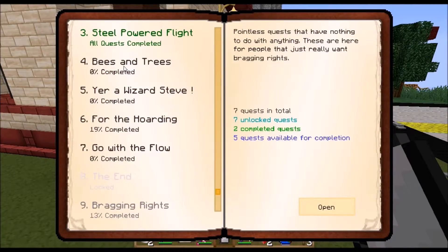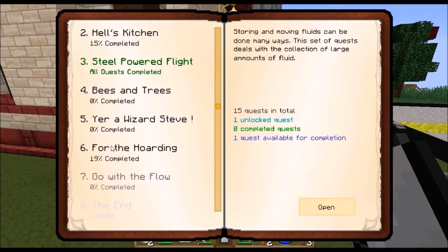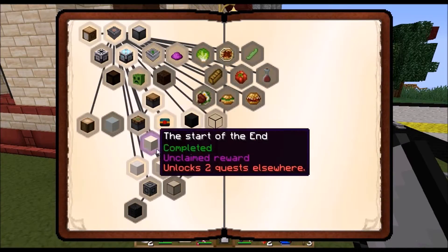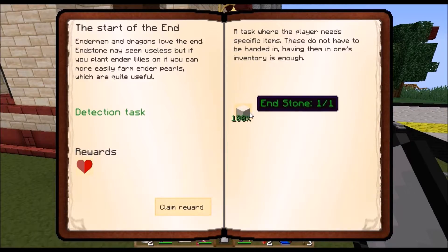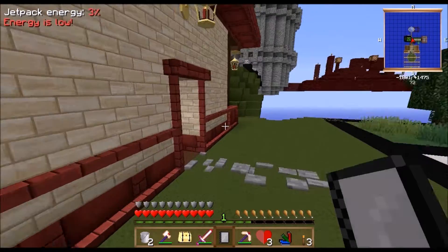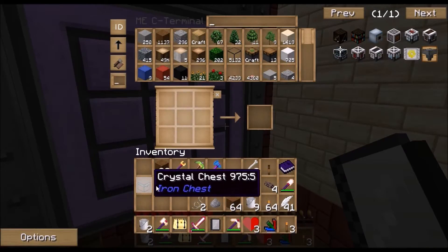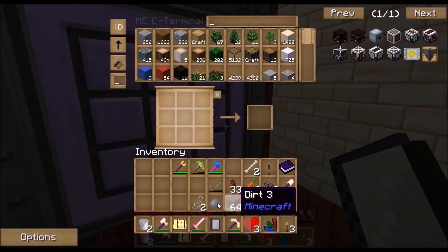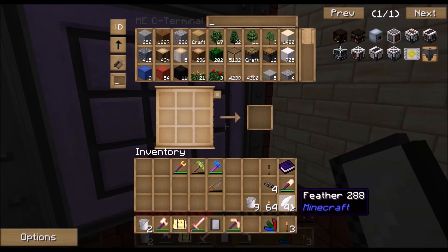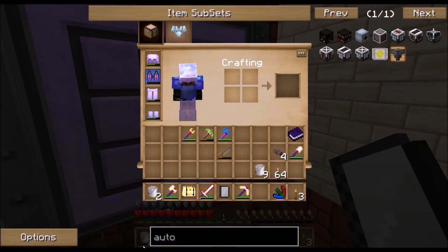I can finish this - it's probably one of the easiest quests in the whole game. This quest actually gives me memories of Hexxit. Let's see what other quests I can complete - here for the hoarding. I don't remember getting an end stone, whatever. I got four apples as a reward. Some really simple quests to complete. That's going to be it for this episode - see you next episode, I'm planning on starting magic so that'll be fun.